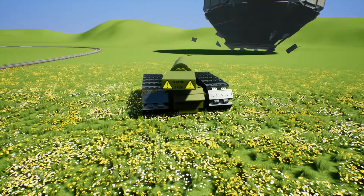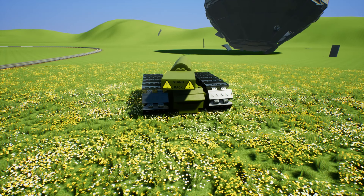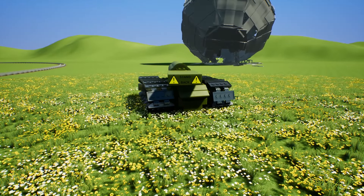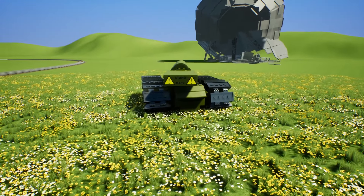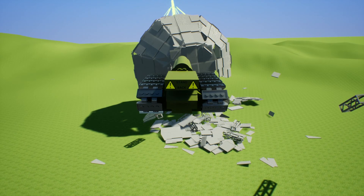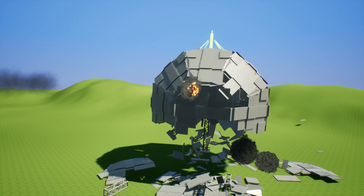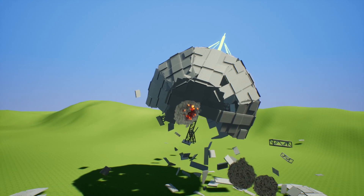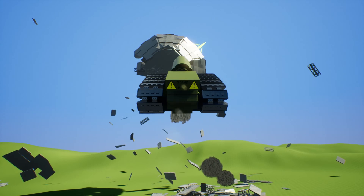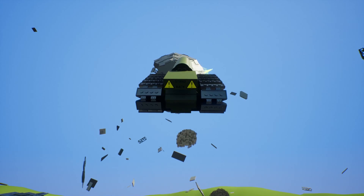Let's see what happens when we aim it up at the Death Star. Whenever you put the Death Star down, it starts to roll almost immediately, so you need to get set up quick. We're going to teleport it in midair to make this happen. Fire the Eraser! It was like after it hit, all the damage started. It's arcing up in the air, so it's following alongside the Death Star. I don't think it's going to do it on its own.